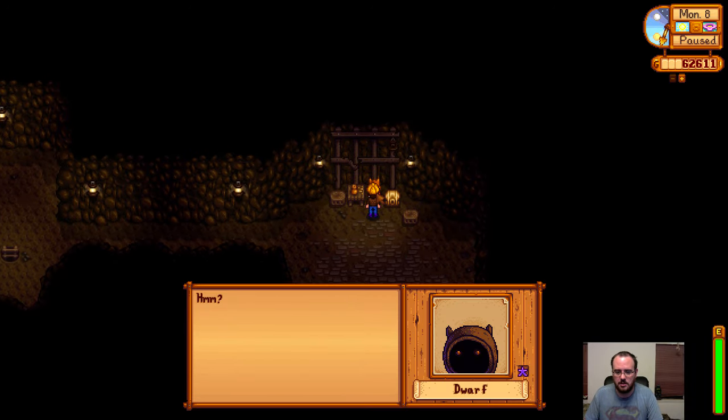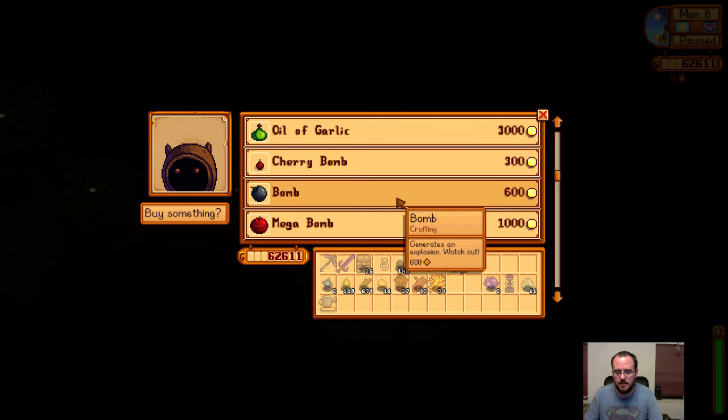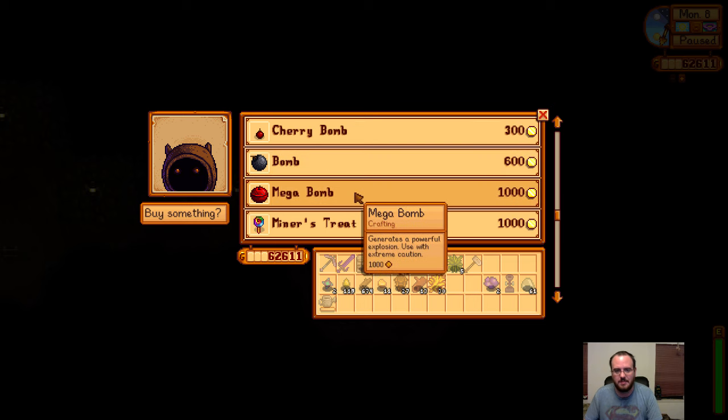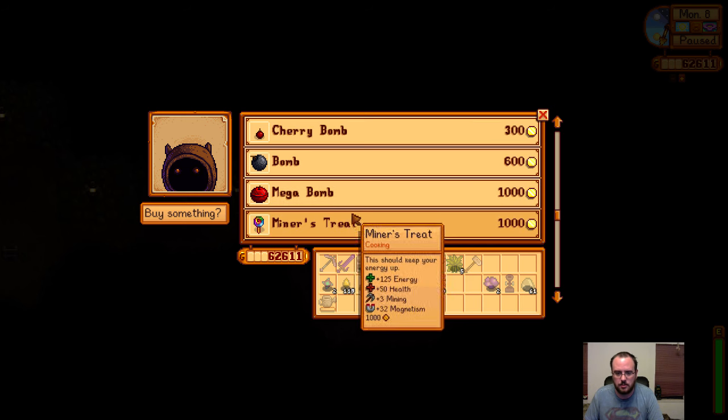Once you get all four scrolls you can talk to the little miner dude. He has some decent items, but the big things are the miner's treat, which gives you a gigantic amount of magnetism so you can collect things really easily, and he sells cherry bombs, regular bombs, and mega bombs. They're expensive but late in the game there's not a lot to spend money on. He's also got a rare crow, and it's pretty adorable.